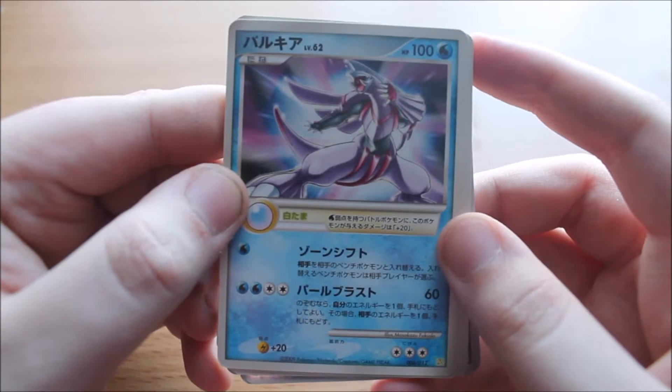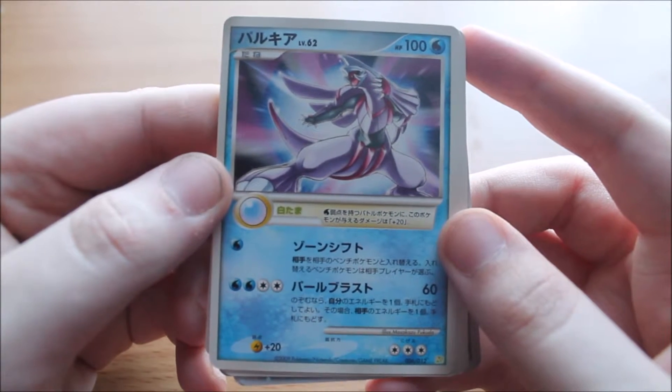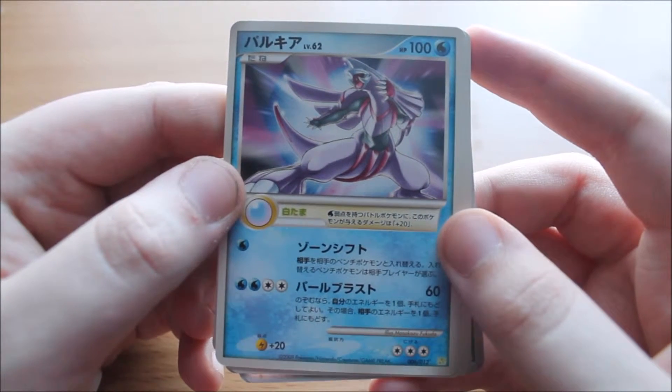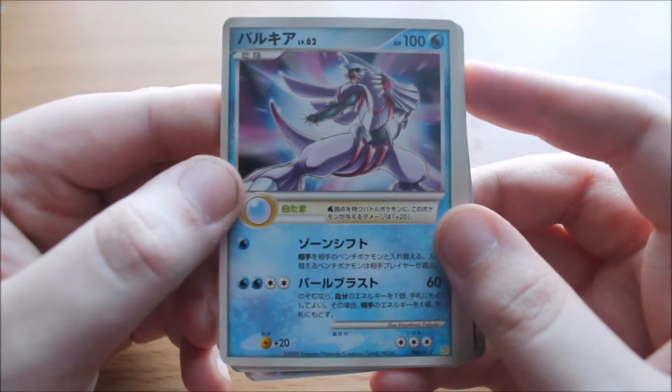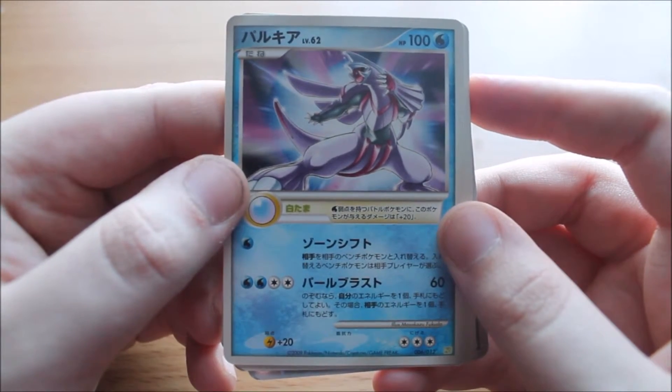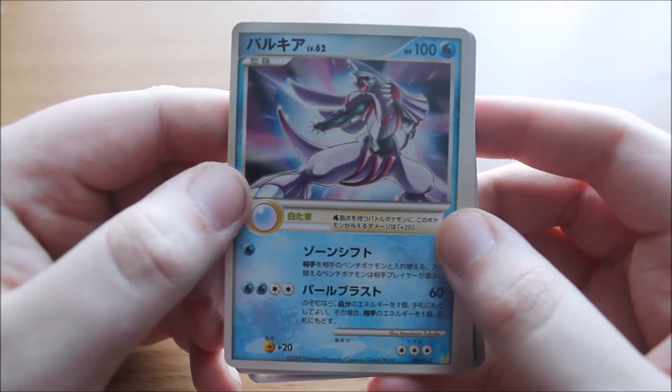Holy crap, Palkia — nice! With 100 hit points. I think it's holding the Adamant Orb. There are two orbs — the Adamant Orb and the Griseous Orb — and actually no, there are three orbs because there's one for Dialga, Palkia, and Giratina each. But that's still a really cool artwork.